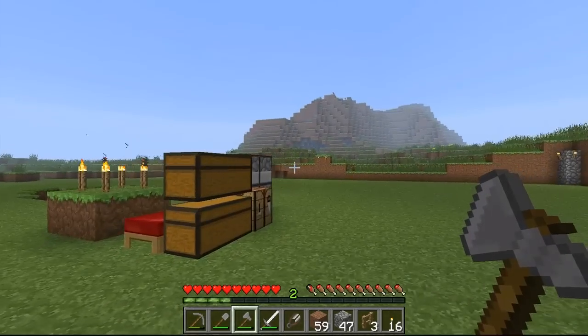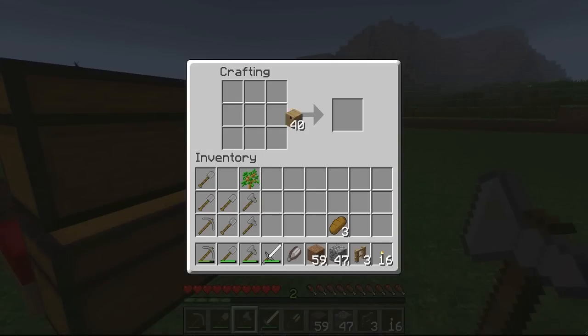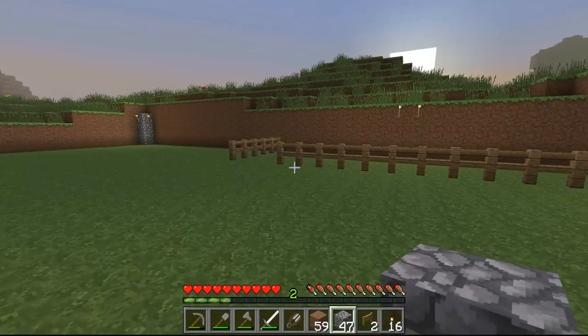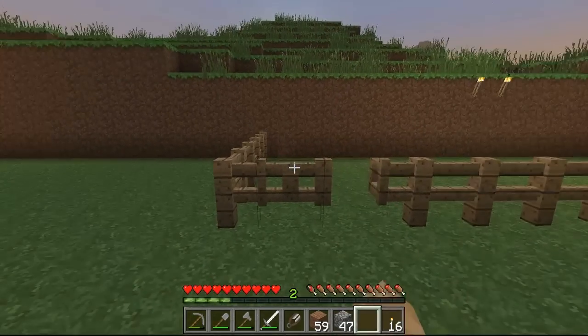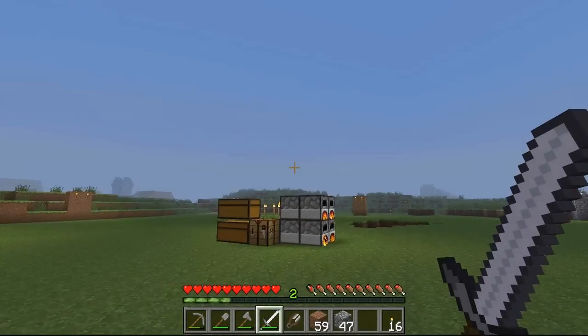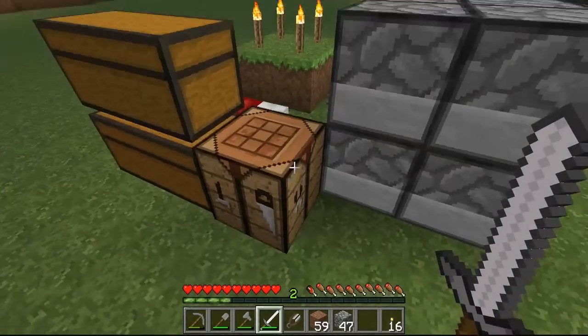Let me make those up real quick — let me see if I remember how to make gates. You go like that, need another set of sticks... should be like this. I do need two of them, so we put two pieces of wood there. Cool, we got two fence gates now. We're just going to place these here — and there we go. Now we have a little area, and we should start gathering animals.